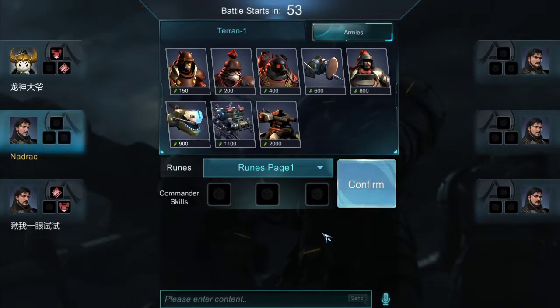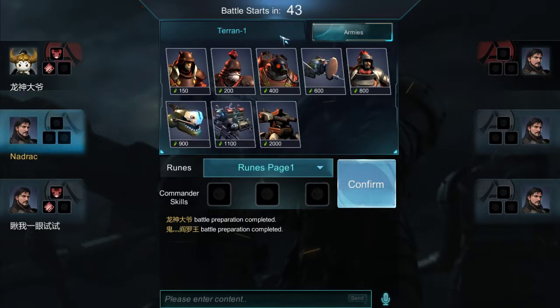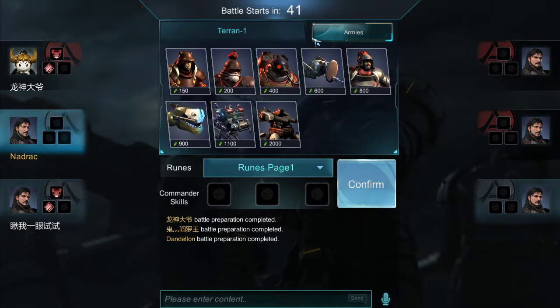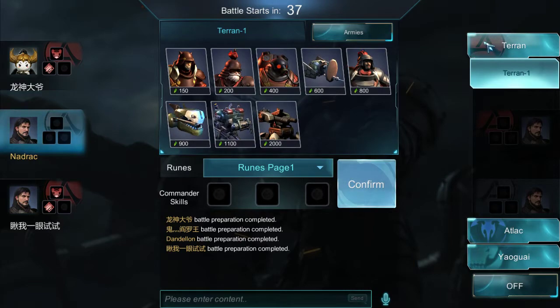Alright, we're in game and we're choosing stuff - selecting runes on page one. I'm choosing my deck or my armies, but I only have one army so I'm going with Terram 1.